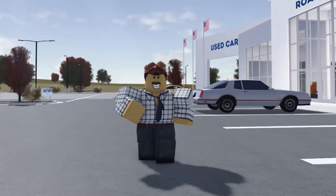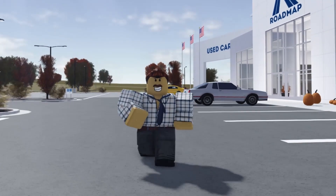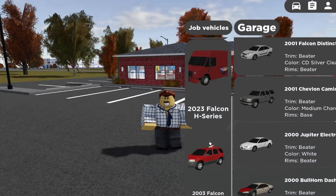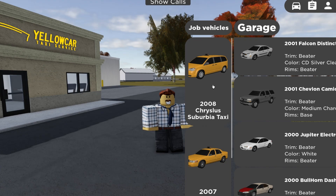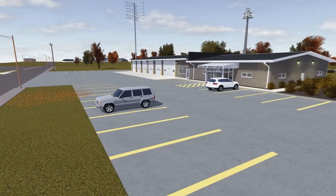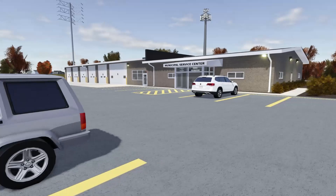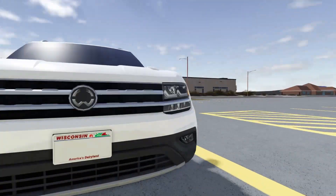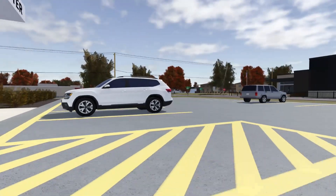I'm not going to go over every single brand that was removed, but the list will just keep continuing. A bunch of vehicles were removed. There's now only three vehicles you can choose from at Hunty's Pizza, and there's currently only two taxi vehicles you can choose. For the brands that were removed, the prop vehicles were also removed, and more prop vehicles will probably be removed as more brands are removed from the game.